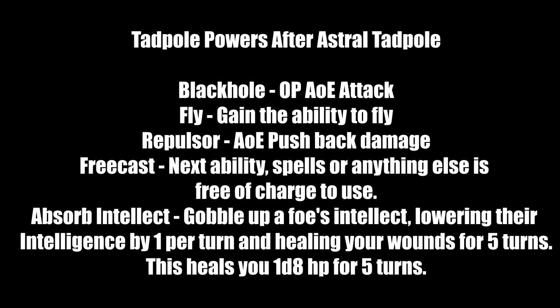After consuming the Astral-Touched Tadpole — welcome to halfway to becoming a Mind Flayer. Black Hole is an OP AoE attack with 5 charges that does a lot of damage late game. Fly lets you gain the ability to fly, zipping around the battlefield — kill one foe then move to the next. Repulsor is an AoE pushback if foes surround you. Free Cast makes your next ability or spell free of charge — pop it before a long rest ability to save charges. Absorb Intellect lowers a foe's Intelligence by 1 per turn for 5 turns while healing you 1d8 hit points each turn.